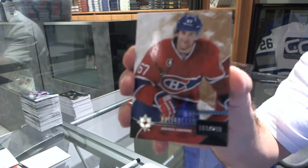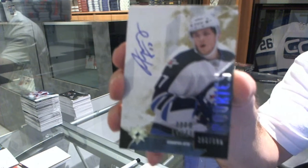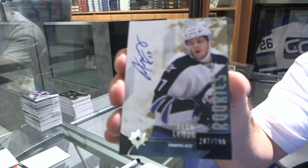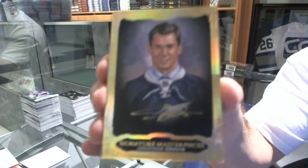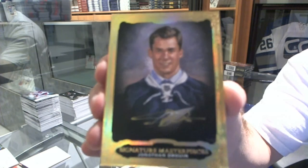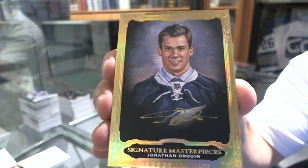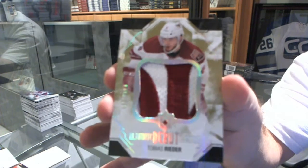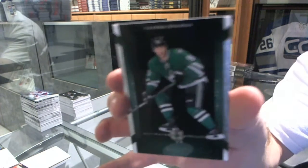We've got number 299, Max Pacioretty. Number to 299 rookie autograph, Adam Lowry. That's nice. We have another Masterpiece Signatures, Jonathan Drouin. We've got a Debut Threads patch, number to 100, Tobias Rieder. We've got a Rare Materials number 99, Sergei Bobrovsky. We've got number to 150 Retro Base, Jason Spezza.